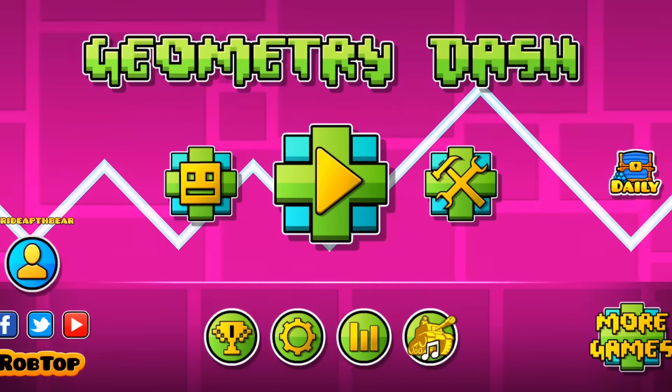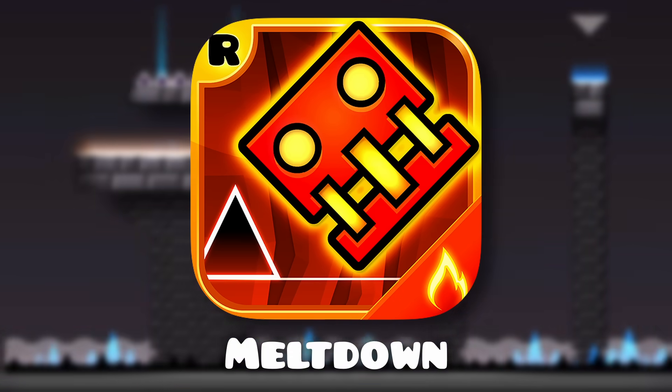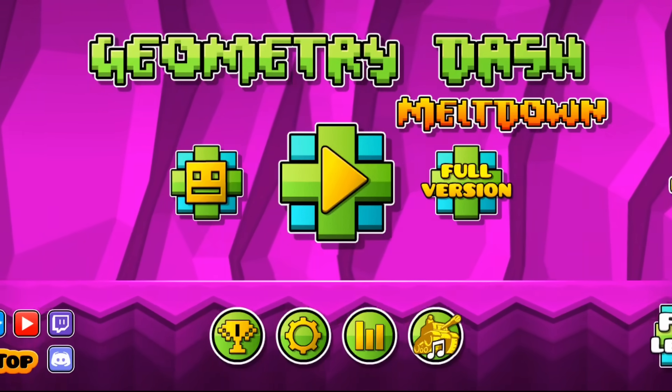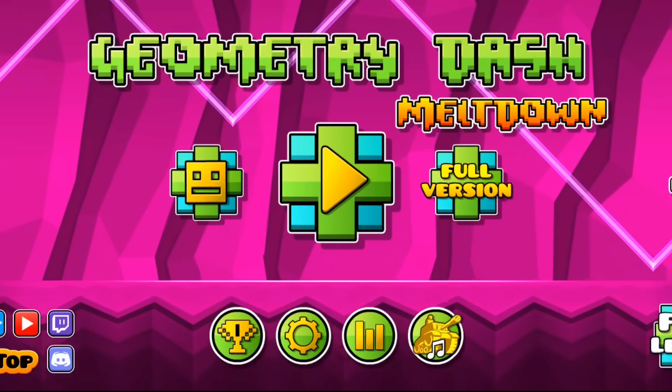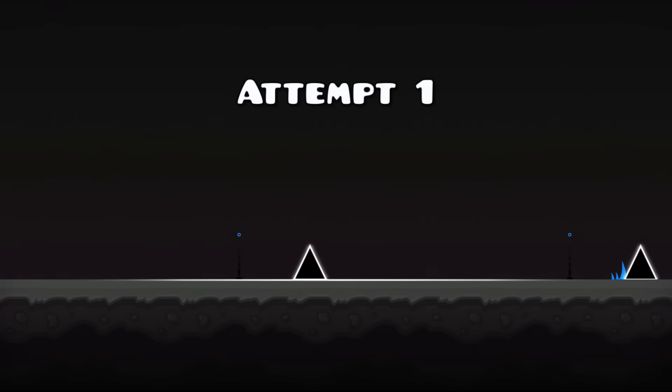Just kind of go back to the levels — I haven't played them in a while. Alright, so now we're in Meltdown. The edges of the screen might be cut off a little bit; I tried to fix that but I don't think there's anything I can really do about it, unfortunately. Let's just hop into the Seven Seas here.